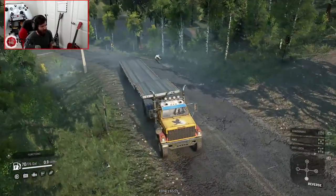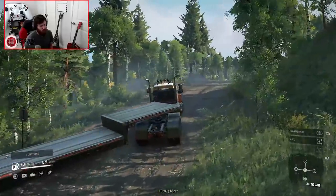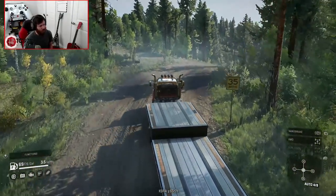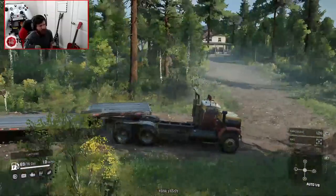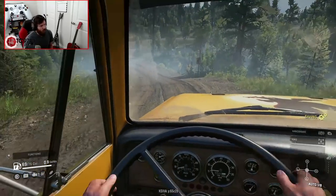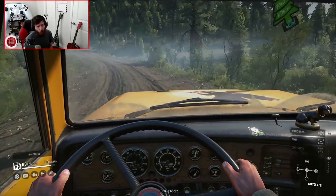Once you start to pick up some speed, this pavement kind of turns into ice, so I'm going to try to avoid that. Let me check the GPS real quick. Sometimes using all-wheel drive to get up a hill, especially on a more off-road focused tire, is actually kind of helpful — it can help to throw on all-wheel drive on pavement for just a split second. There's a campground on this map, which is totally usable for roleplay scenarios. There are a lot of different campsites, and they're all able to be pulled into with a vehicle, which is incredibly cool.